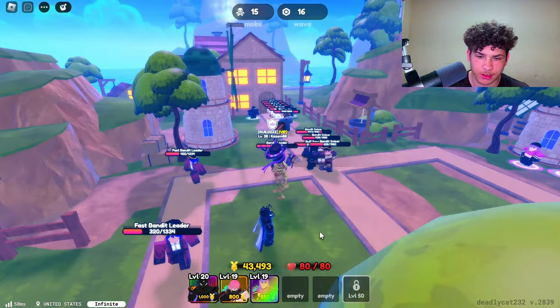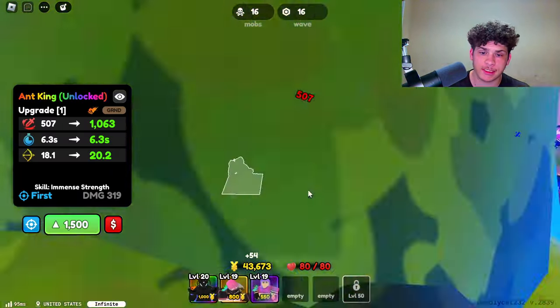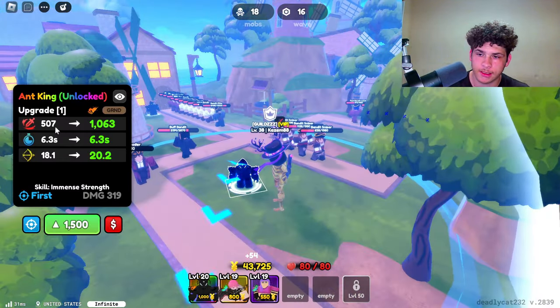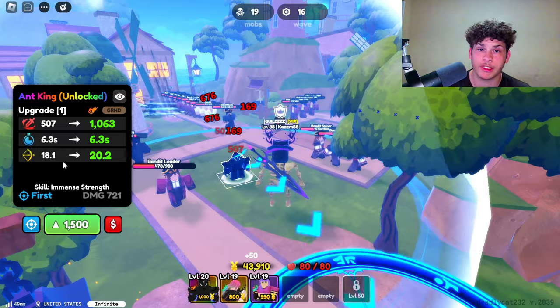So here he is. Let me place him down real quick. In order to place him down, he's going to cost you a thousand. His base damage is 107, cooldown 6.3, and his range is 18.8.